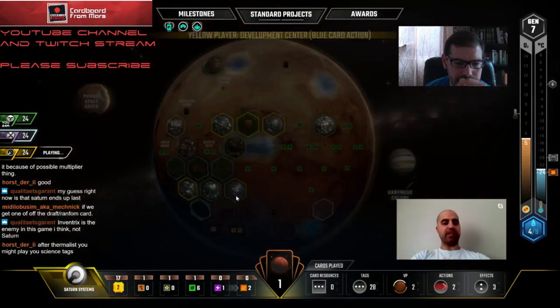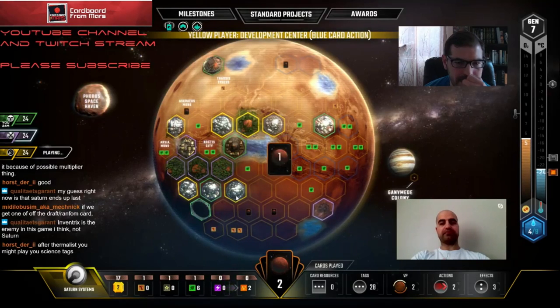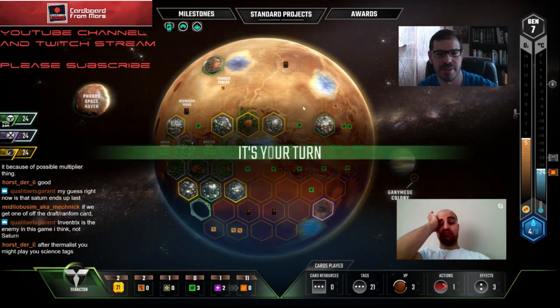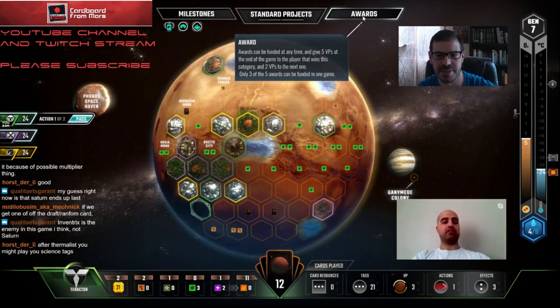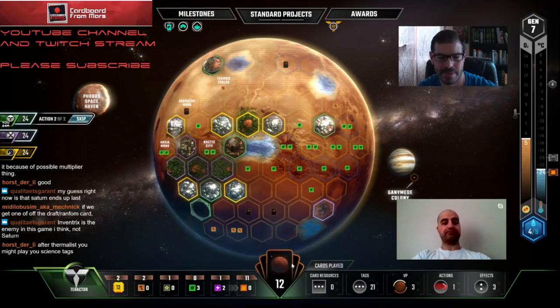Inventrix is the enemy. Q thinks Inventrix is the enemy. He certainly has a lot more cards - there are going to be more surprises out of his game. Saturn Systems has spent all this money on plants. Look, Saturn could fund Banker here. I think we gotta get Thermalist on the board - do you agree, Nema? Yeah I do.